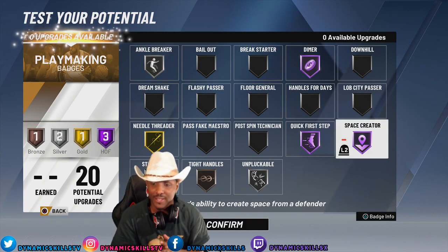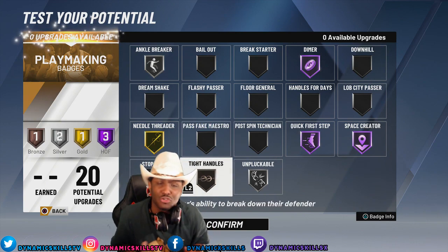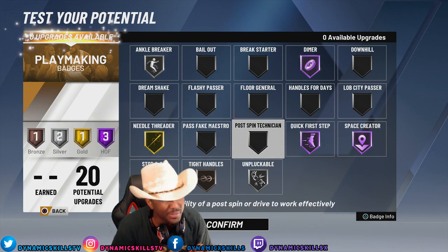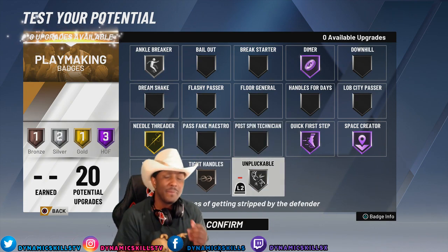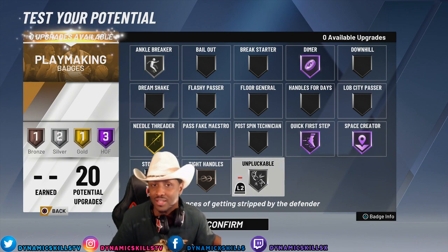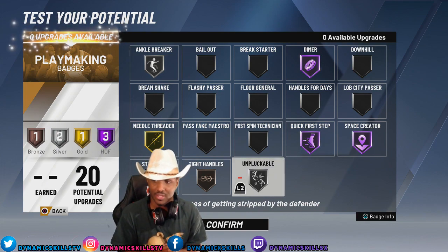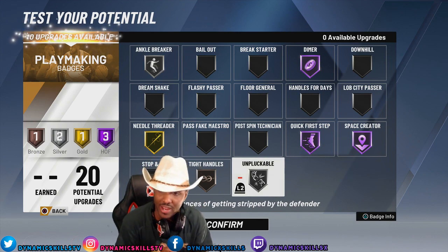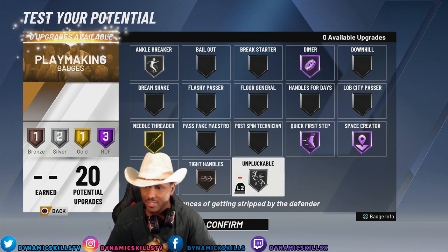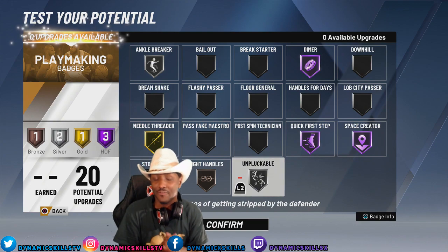Tight Handles — I put that on bronze. Tight handles is going to go with Ankle Breaker. I'm not a dribble guy, but it's going to help me create some space and get myself open. Unpluckable — reduces the chance of getting stripped by the defender. I put that on silver because I know I'm going to be going up against a lot of lockdown defenders, so this will give me a better chance of not getting the ball ripped from me. These playmaking badges are going to allow me to make plays, set teammates up effectively, and get myself open with Space Creator.